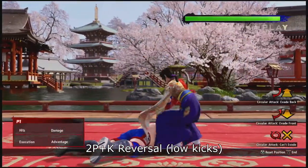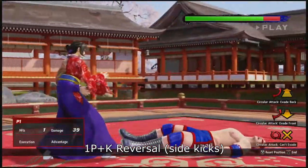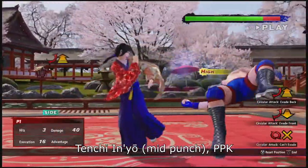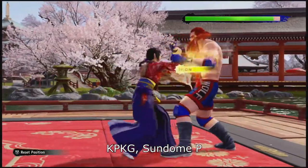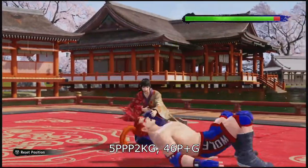Aoi is a defense-oriented character built around her large variety of reversals and her Tenchi Inyo, a special stance she can enter in neutral or from strings to redirect attacks for guaranteed damage. Her offense is built on quick strikes, a well-rounded throw game, and her Tsundome, which lets her cancel attacks to change pressure.